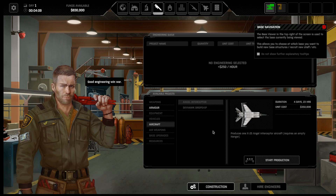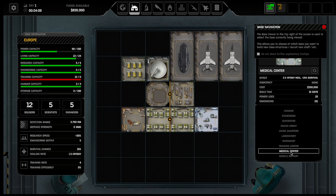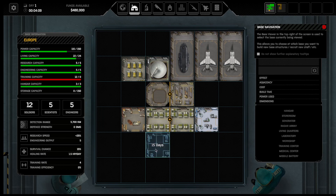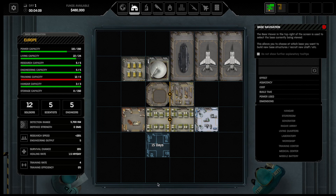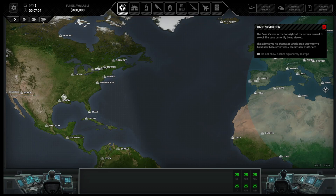It's a balancing act here because you're way low on funds to be able to do anything in your main base. One of the things you probably want to build right away, just so your soldiers stay alive since you're not going to expand this base anytime soon, is a medical center here — just to try and help keep what soldiers I have alive. And then you stop there. Then you go back out to the geoscape and just let things fly.